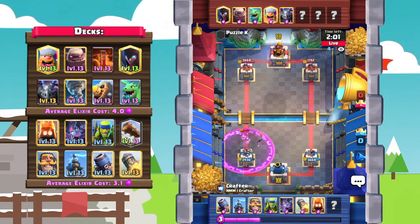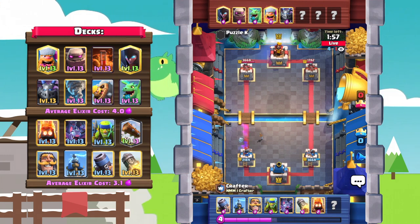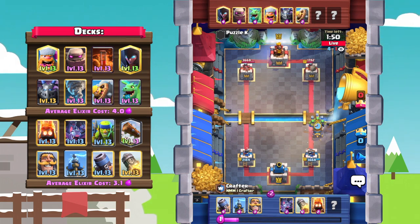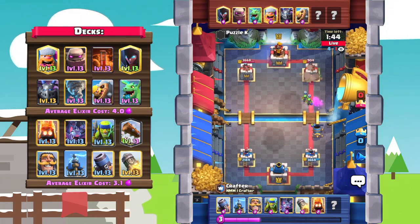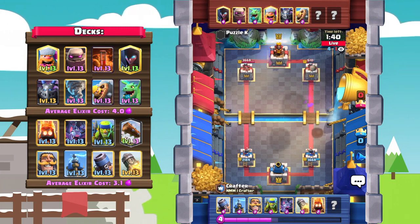The mega minion does connect onto the tower, which is unfortunate. But Crafter is still in the lead. He goes in with a mortar, which locks onto the tower again — spear goblins DPS down that barbarian, and the mortar hopefully gets one more hit and the spear goblins will connect onto the tower. That tower is down all the way to 289 hit points.